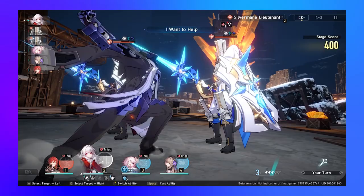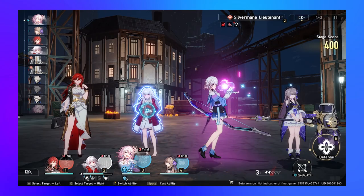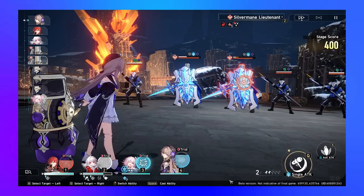One thing to note before we get into her kit — this has no effect on her kit whatsoever — but she's paired with Svarog, and without saying too much about the story, Svarog actually does all the attacks for Clara. It's a pretty cool character design and the way they're linked together. If you don't know anything about that, look forward to learning about it when you play through the story.